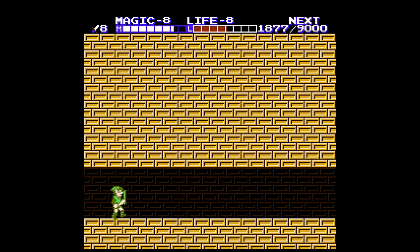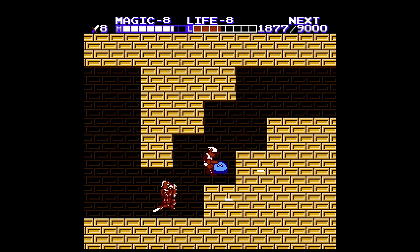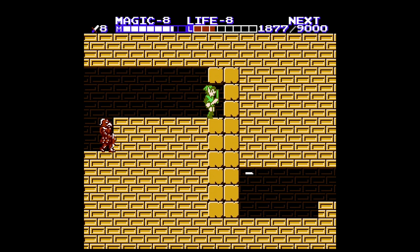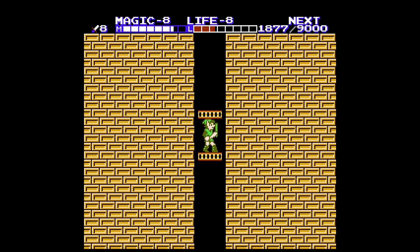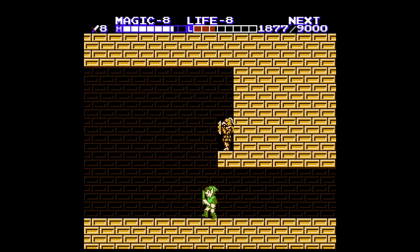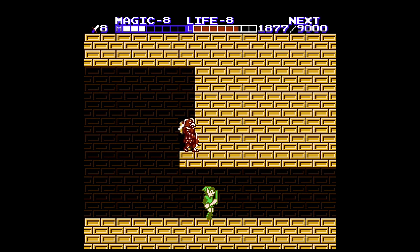We gotta get past this guy. I think there's a blue one as well. Nah, it's just the red guy. Come on now — there we go. There's something over here, I can't remember if it's... might not be nothing. Let's see if there's something. Nope, okay.